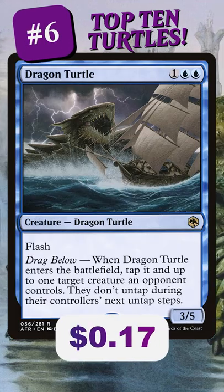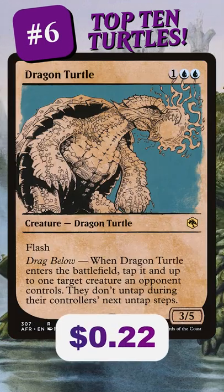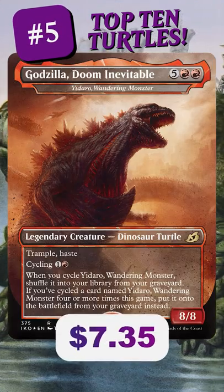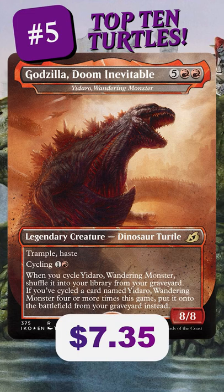Dragon Turtle isn't slow — it has Flash — but that alternate art is amazing, though not quite as good as Yadaro Wandering Monster with that Godzilla art. It's also pretty good because you can cycle this away if you don't have the mana.